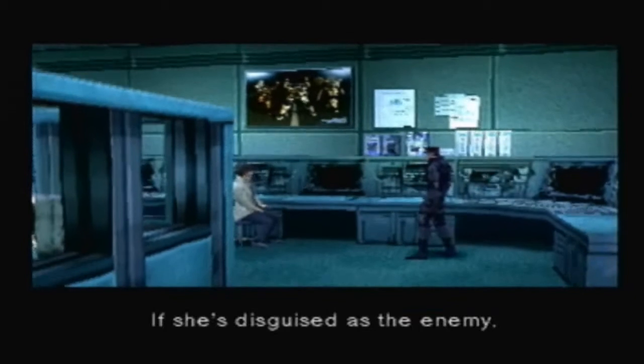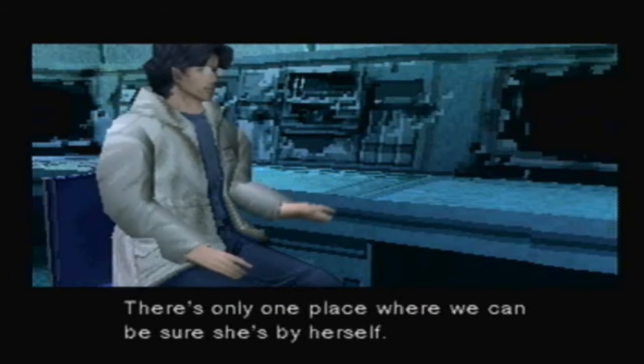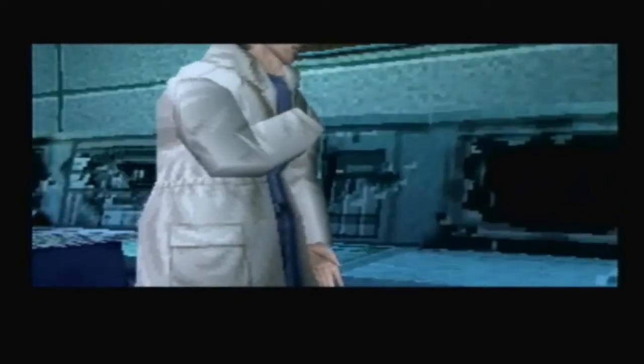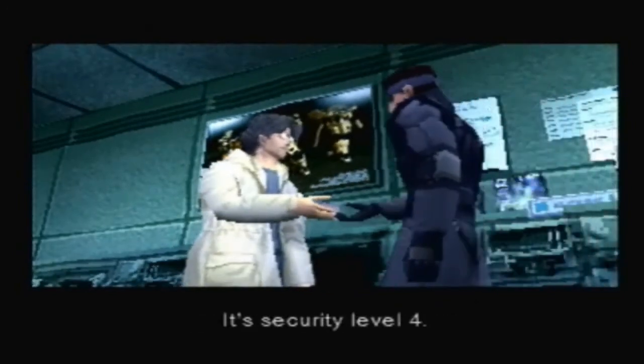If she's disguised as the enemy, you'll have to contact her when she's alone. There's only one place where we can be sure she's by herself. Where's that? Don't be so dense. Here — use the security card. It's security level 4.